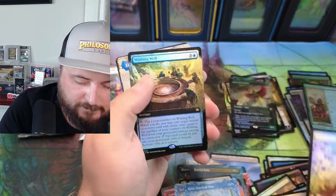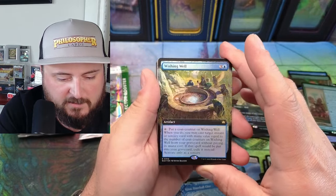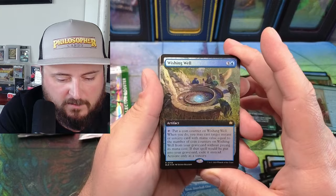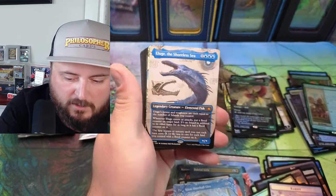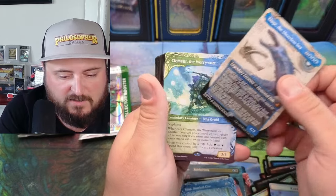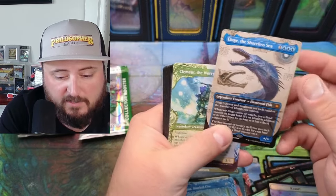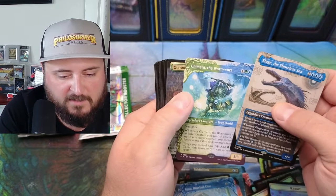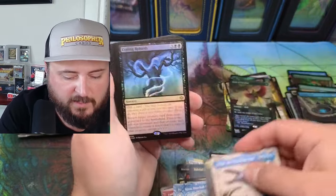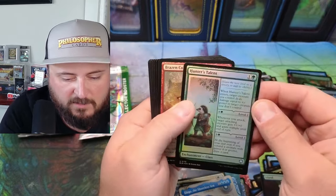Wishing Well — flip a coin, put a counter on Wishing Well, you may cast a target instant or sorcery based on the number of counters. Eluze of the Shoreless Sea — elemental fish equal to the number of islands you control. Wild! Clement the Worrywart — he's a frog. Octomancer again and Coiling Rebirth once more. Hunter's Talent.